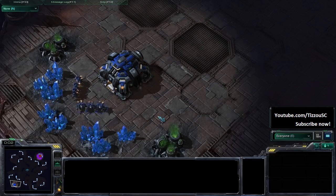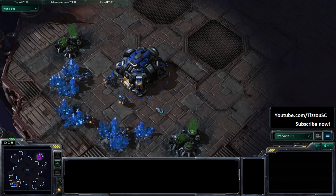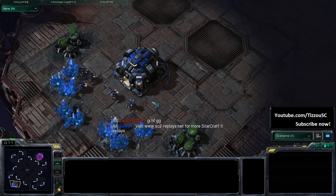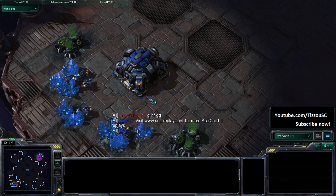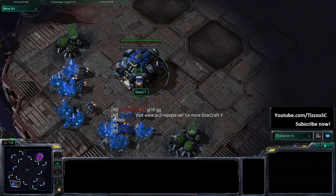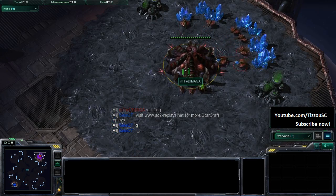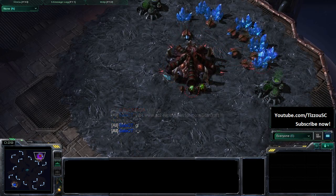Welcome back to continuing coverage of the Zotac 25. This is the fifth game of the finals, the last match. Both players are tied 2-2. The winner of this game goes home with 100 euros, and the loser goes home with a story to tell. Spawning at the 7 o'clock position in the bottom, we have Select spawning in blue versus Demaga, our Zerg player spawning at the 2 o'clock position in red.